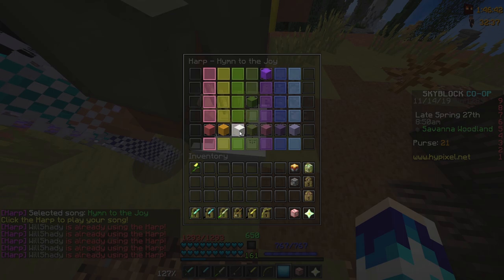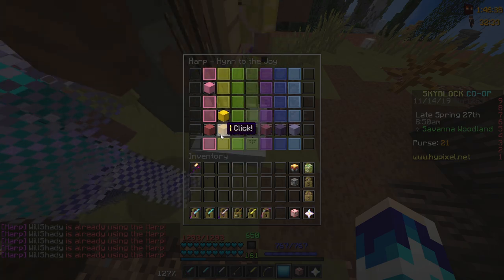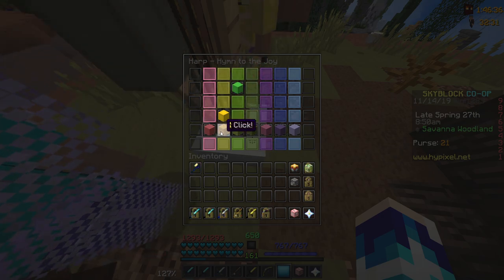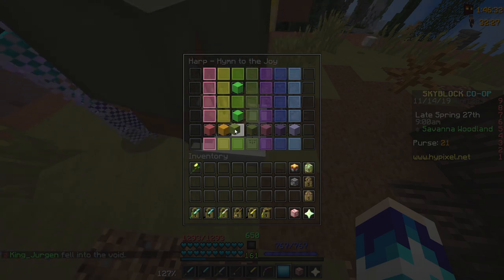What you want to do is click on the notes just like this, right as the notes hit the colored bars at the bottom. If you've ever played a vertical scrolling rhythm game it's basically the same. I like to press a little bit earlier than you think you'd have to, because the notes tend to go through the bar very fast and it'll cause you to miss.